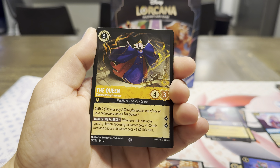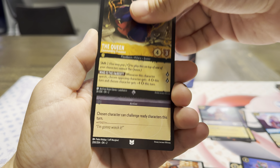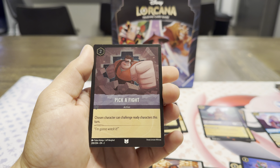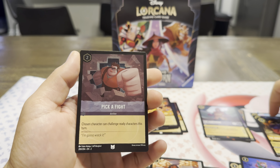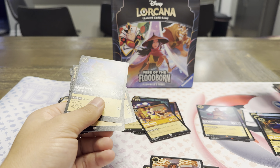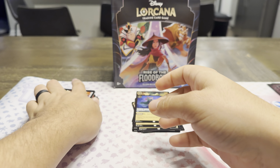Followed by another Super Rare — the Queen. And the holo will be an Uncommon — Wreck-It Ralph, Pick a Fight. I don't know if they have more Ralph in the set. I love Wreck-It Ralph. I thought they did a great job with both those movies. That's a holo — wasn't too shiny on that art, but not all of them will be.